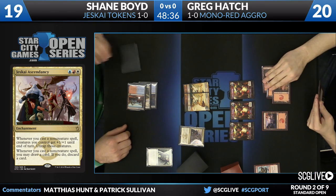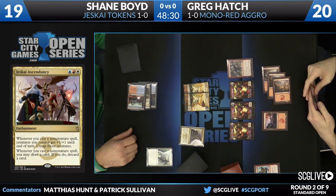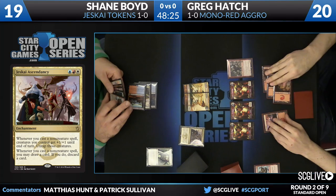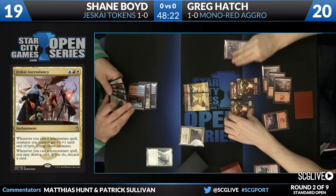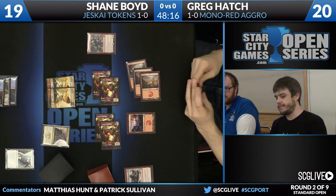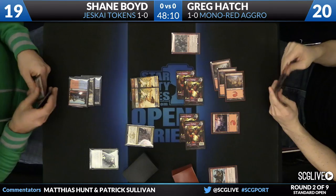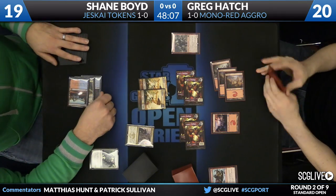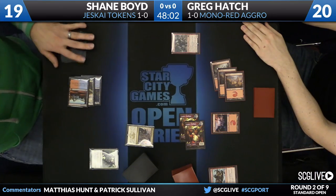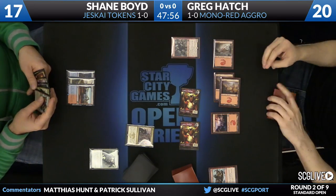Shane had a turn two Raise the Alarm into a turn three Jeskai Ascendancy. Remember, with Ascendancy you have to take a turn off to play it, but after that your game gets really powerful. Greg casts Goblin Rabblemaster pre-combat. Will Shane make any blocks? Probably not — his tokens get so much better going forward after this turn, while Greg's tokens are what they are. If Shane thinks he has inevitability because of Ascendancy, he can block and give up a little percentage now to ensure things run smoothly down the line.